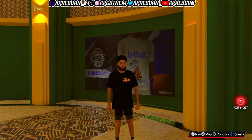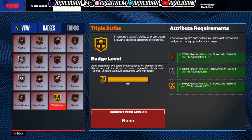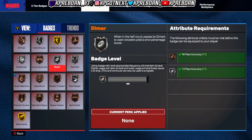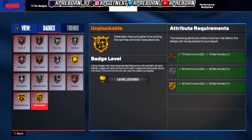Before we hop into the gameplay, let's take a look at my boy Clutch's badges. Keep in mind this build is not maxed, so he still needs some more work. I'm going to show you the badges he currently has — C tier, B tier, A tier, and S tier badges. These are not the maxed-out badges; obviously once he upgrades his player he will get more badge upgrades. So just know these are the badges he's currently working with on his build.